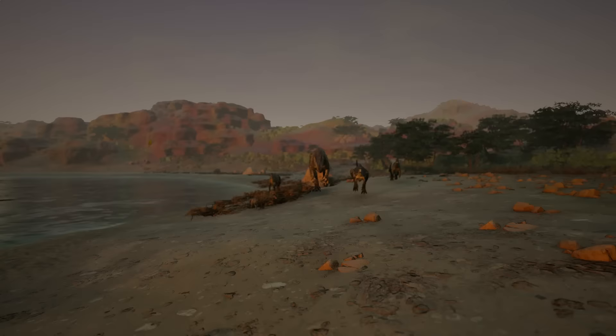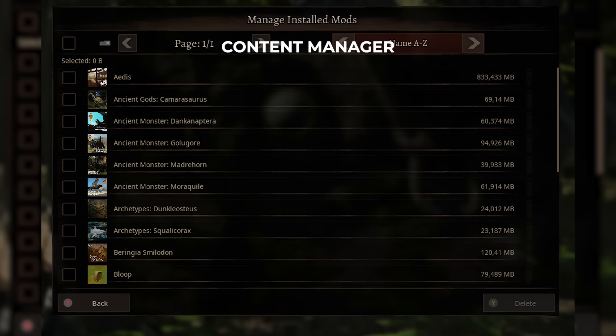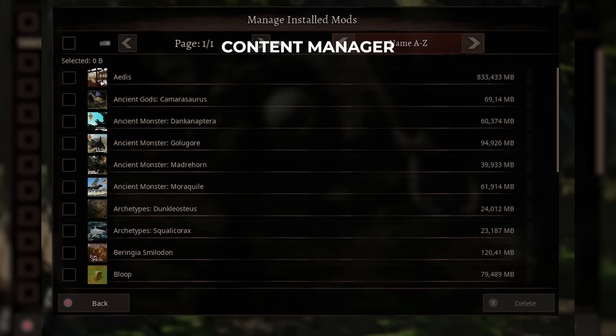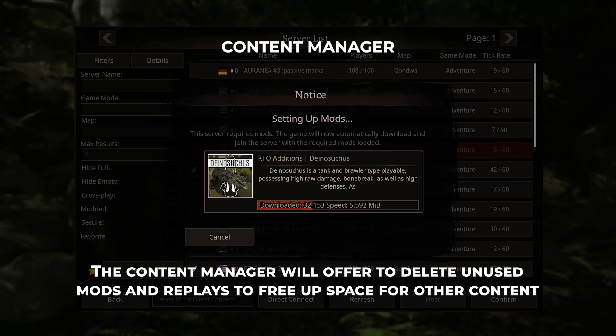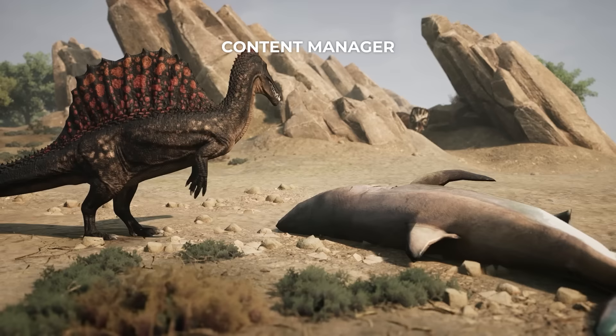Another thing we've been working on in the background is the content manager. The content manager is a UI interface that will let you view and select both replays and mods and quickly uninstall them if you'd like. It'll be found in the mods panel in-game. Sometimes joining a community server can be difficult if the server is hosting a lot of mods, meaning players with less storage can often run out of space. With the content manager, you'll be able to quickly uninstall mods or delete old replays to free up space. When joining a server, if the game detects you're going to run out of space, it'll offer to delete old mods you haven't been using in order to make room for the new required server content. It'll definitely make it more reliable for console and mobile players to connect to community servers hosting a lot of mods.